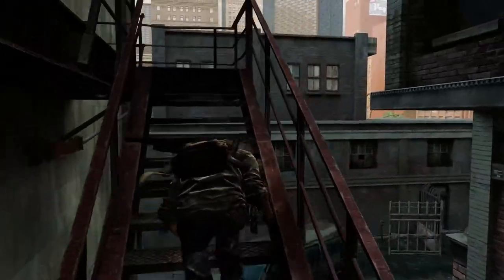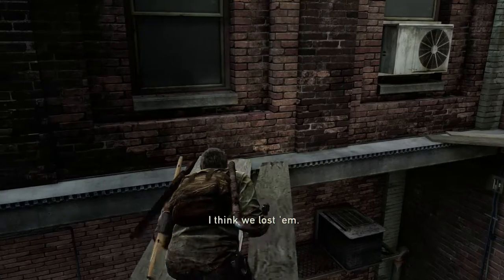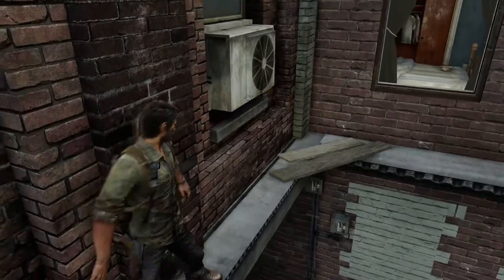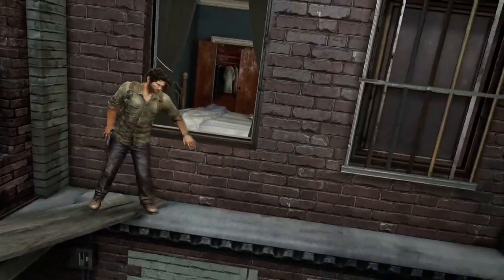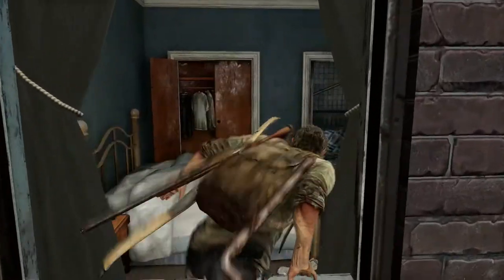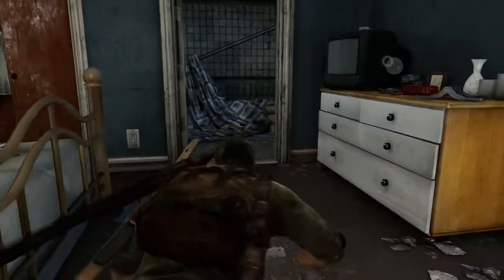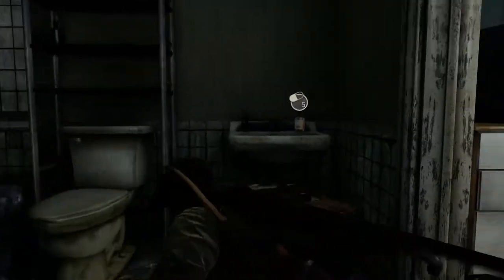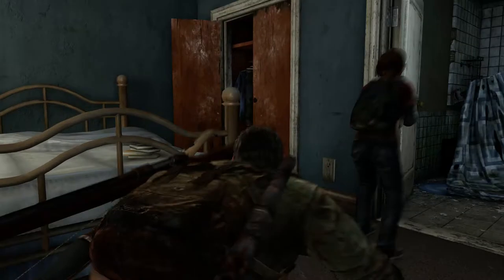So I've got to creep out this window. The tank - look, he just drove off. Going to creep along this board - this conveniently placed board. And we're going to stand up and sneak across this ledge. There's a window - we can jump in here. Got some weapon parts on this counter. I love the design on these buildings as well - like every room is different. Nothing's copy and pasted, it's all unique.